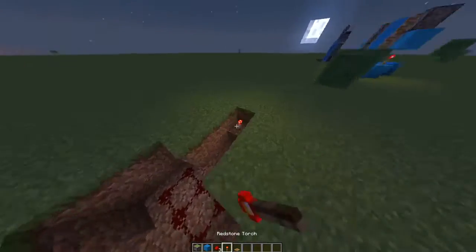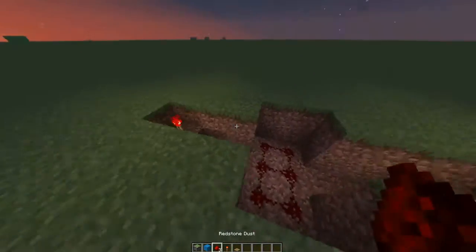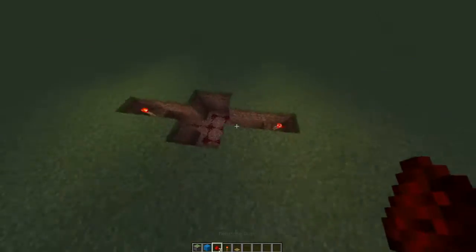Put a redstone torch on those 2 blocks right next — after you did that, now put the redstone dust.